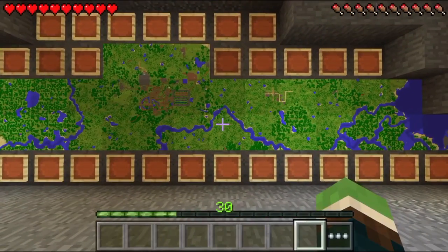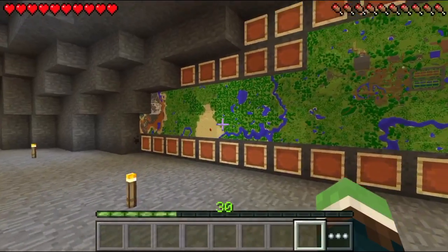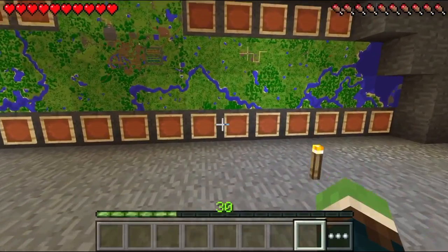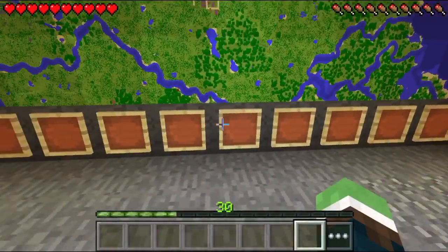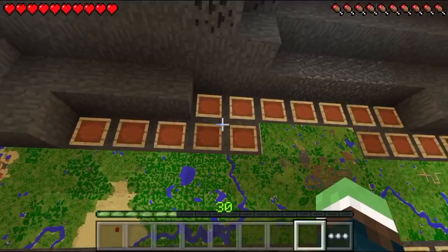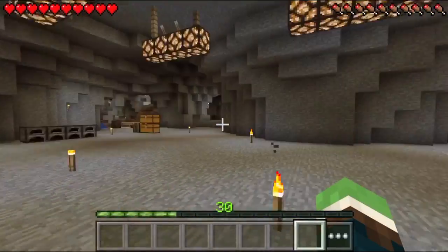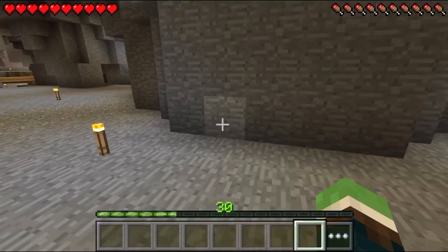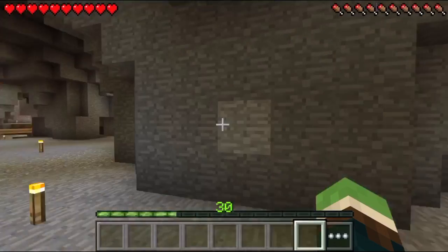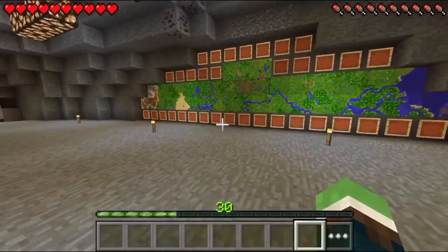We've got a river going all the way to our house. I love this so much — this is my favorite feature in this game now, I just love maps. I'm going to go ahead and do this bottom row now, this whole bottom row, and try to finish the whole thing up. I also have a plan for this part right here — we're going to have a map right here and it's super zoomed out.